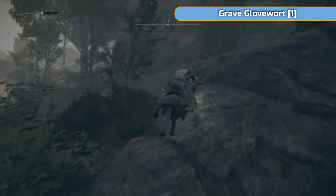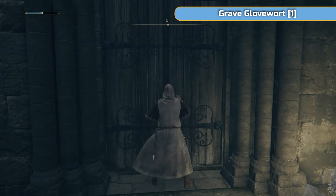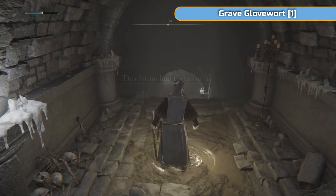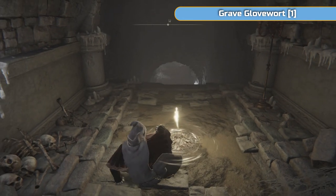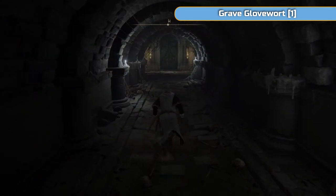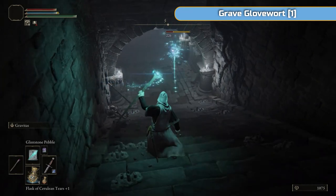We're going to look for this door on the left and go into another tomb - this is where the Uchigatana is. We're going to clear this tomb quickly and grab it along the way. There's lots of Grave Glovewort in here. Grave Glovewort is used to upgrade Summon Ashes - you only need one per level per ash. So the more Grave Glovewort ones you have, the more you can upgrade each one. You're probably going to find one ash you like and stick with it - most likely the Mimic Tear, which we get later on.